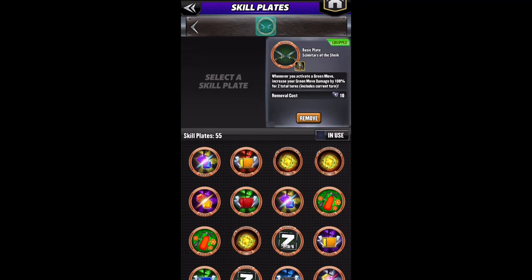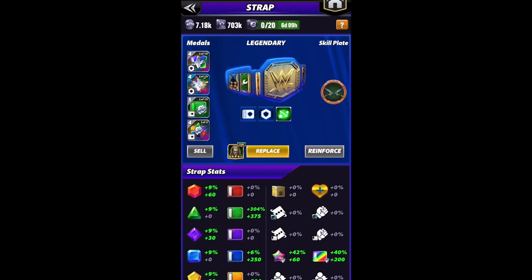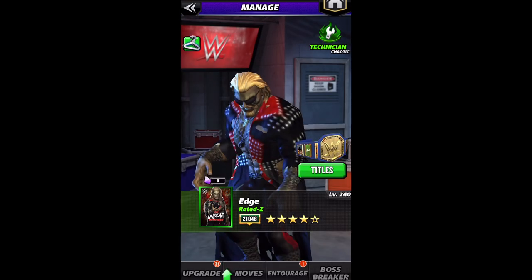Whenever you activate a green move, increase your green move damage by 100% for two total turns. We are going to be running the triple green setup.